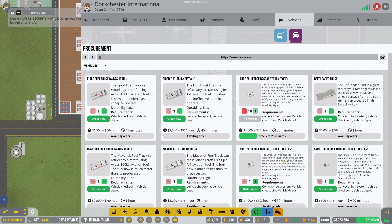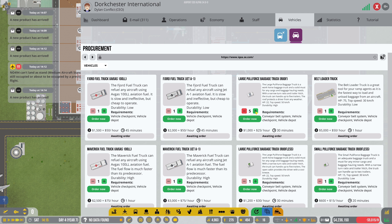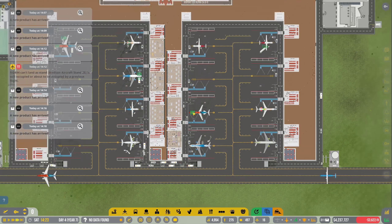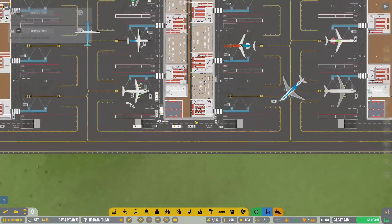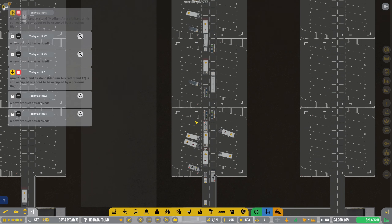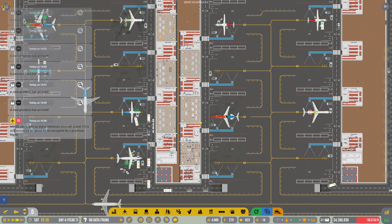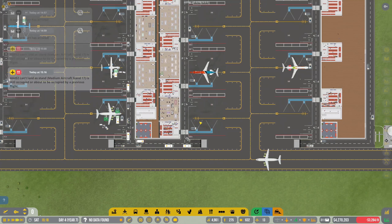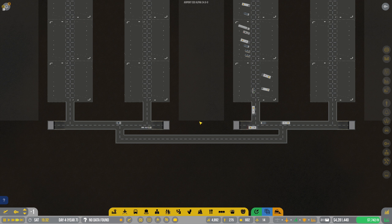Let me buy 10 of the large pull force ones. We could get six of the roofless ones as well, but I don't know if they'll operate well in bad weather. So we'll just wait for these ones to be delivered. Obviously it's going to slow things down a little bit for the aircraft, but we'll wait for these large pull force baggage trucks to arrive and then order six more. Those are all going to be arriving - they'll come in and go about their business. We'll have a good number of catering trucks coming in as well.